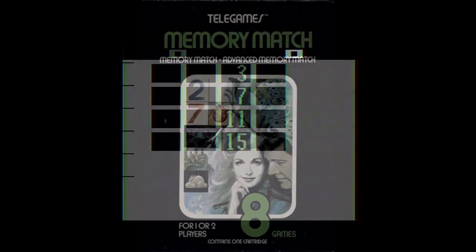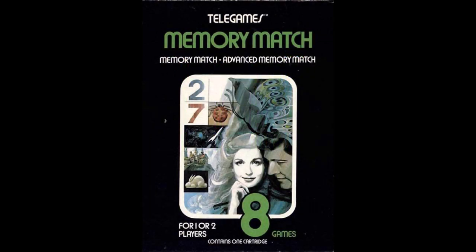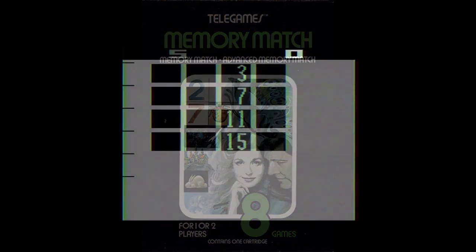Hunt and Score is the VCS take on a memory match game, which is not coincidentally the title Sears sold it under. You've got an array of squares, each with some kind of object underneath. The player's goal is to match two identical objects in a turn. This incredibly simple concept has likely existed for at least as long as playing cards have, known under the title Concentration. Miller brings that card game to the home console without any need to shuffle a deck or clean up afterwards.